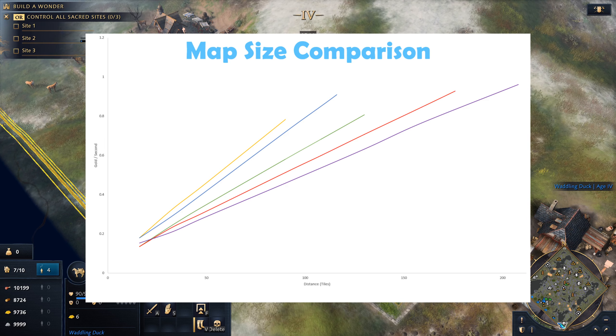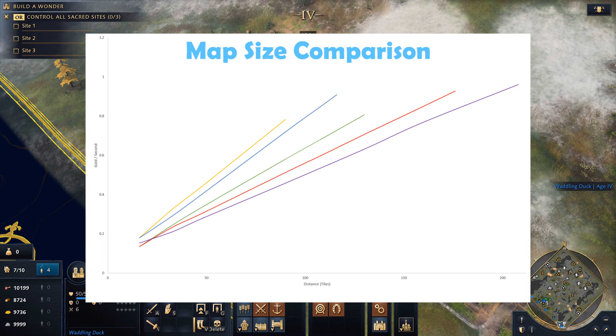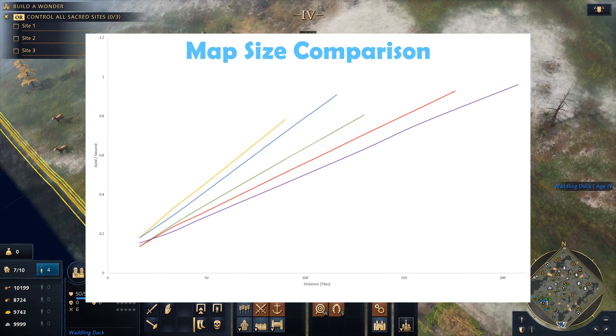Here we have the medium map size. You'll notice that on each of these graphs I have the Mongols listed twice, with and without the yam speed boost. I tested this, and the gold per trip remains constant, so the 15% speed boost translates to 15% more resources from your traders.